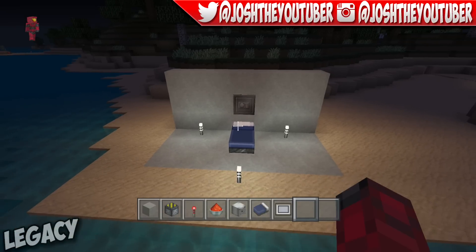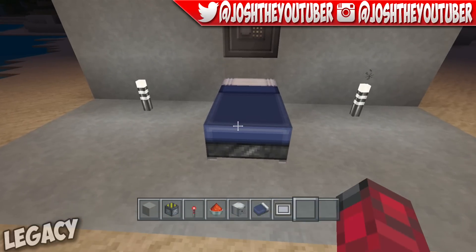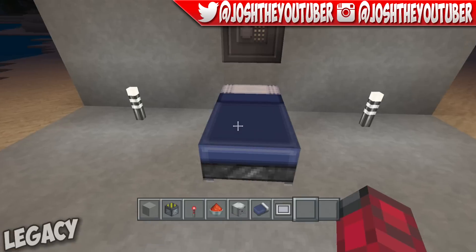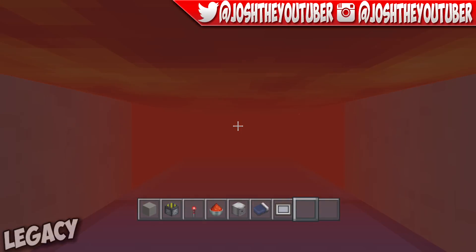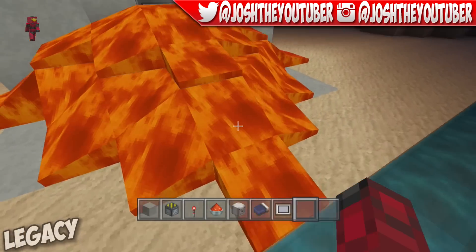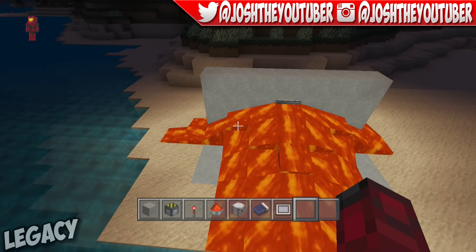Before we get into the tutorial, I'm going to give you a quick showcase of how this actually works. As you can see, I have my bed here — you sleep in it and it will update the block, and the Redstone behind it will activate a dispenser which will dispense out lava. The two pistons come up blocking your friend in, therefore they will die, and then the lava just comes spewing out like that. It's a really neat contraption.